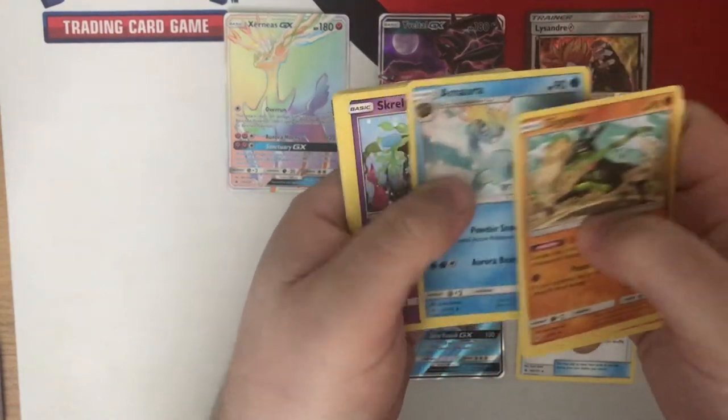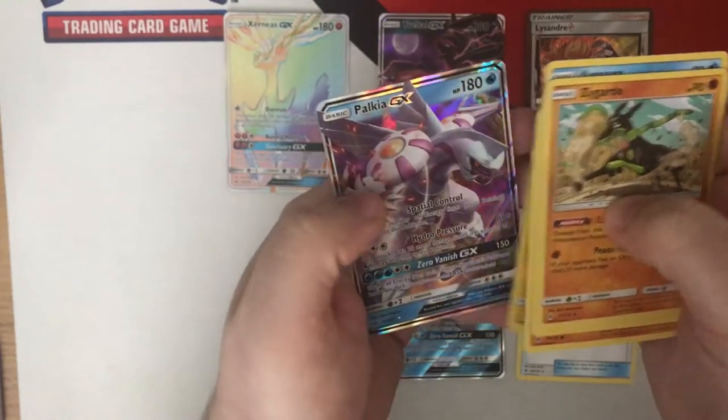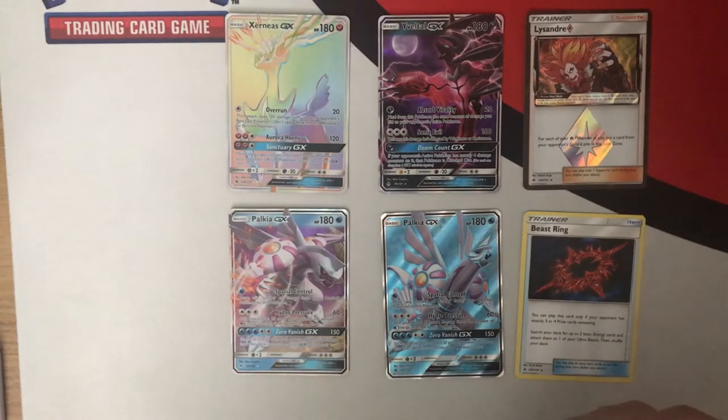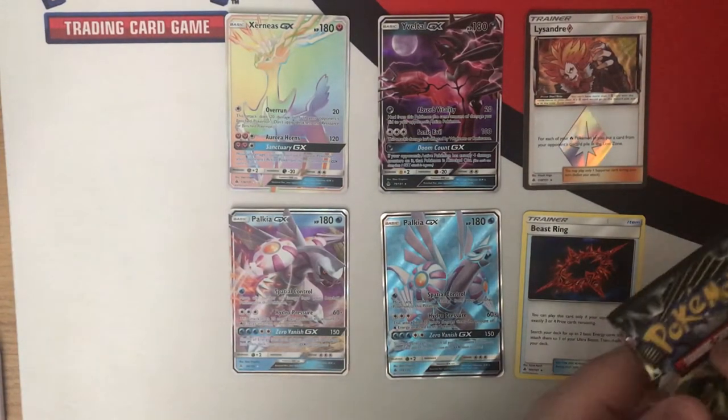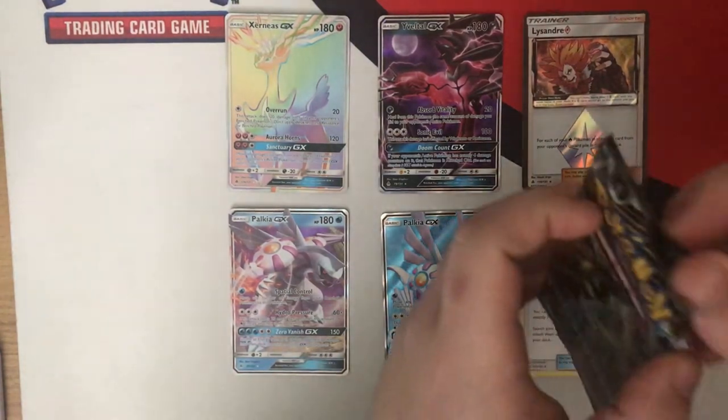Pack twenty — Tyrigard, Halitja, Amoura, Rockruff. I see something coming up here. Zircuitry. And it's Palkia GX. Seriously? Half Art Palkia GX and Full Art Palkia GX? Come on Pokemon, what are you doing to me here? Always great to pull a GX, but really two Palkia? Come on.